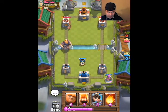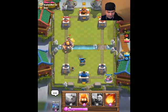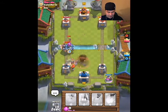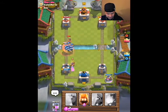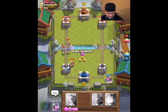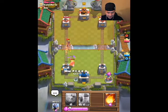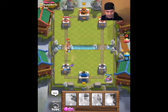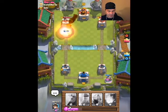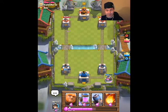There's the royal giant again — what's up with all these royal giant decks? I haven't even cycled back to my mini pekka, so I'm going to have to throw minions out. He throws a miner on the back of me — I'm speechless. I throw my fire spirits on the outside to get the miner, and I throw a mini pekka on that princess because I cannot afford to take any more hits on that tower. He had to throw a fireball on the mini pekka, so right there he's losing elixir.